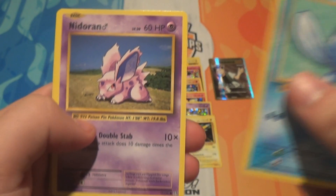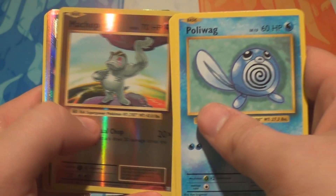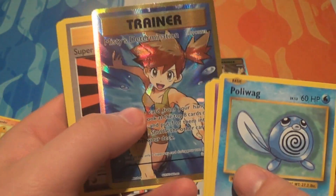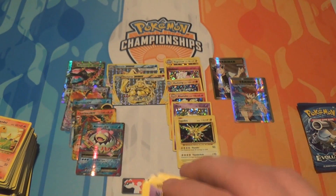Pack thirty-four: a Poliwag, a Nidoran Male, an Onyx, a Growlithe, a Machop, a Reverse Machop, and a Full Art Misty's Determination — I needed that one! Also a Super Potion, a Slowbro Spirit Link, and a Revive.